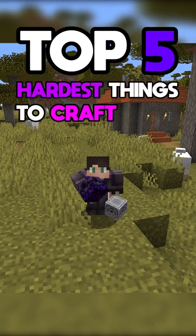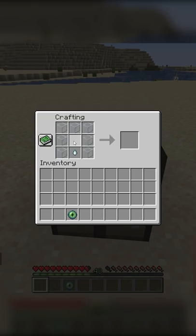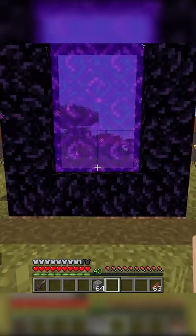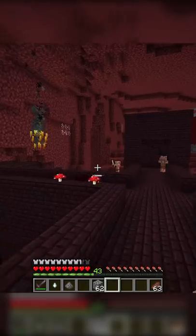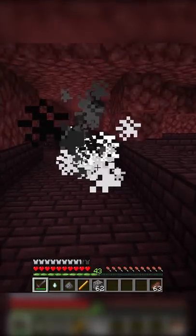Top 5 Hardest Things to Craft in Minecraft. Number 5: End Crystals. To craft an end crystal, it is required that a player travel to the nether, kill a ghast, find a nether fortress, and kill a blaze. This process makes it hard to craft.